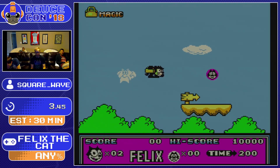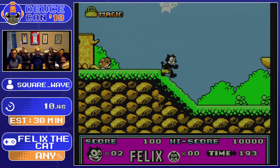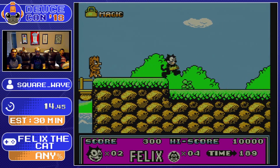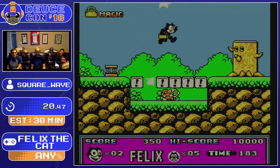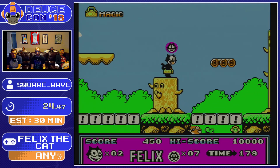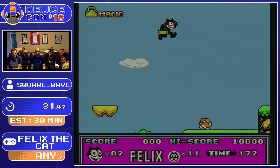No one cares about the story in this game — it's not that exciting. This is Hudson's Felix the Cat, an excellent Hudson title on the NES based off the iconic cartoon feline mascot. He brought with him his bag of magic tricks, which is the core mechanic. You can power up and get different attacks depending on how many Felix heads you pick up.